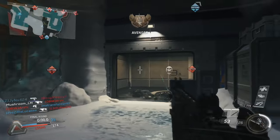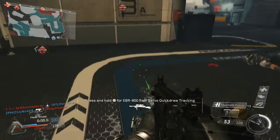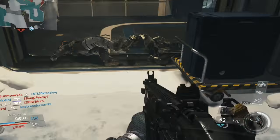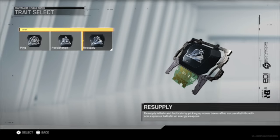Resupply lets you pick up your biospike and your tactical grenades. You just have to kill an enemy with a non-explosive ballistic or energy weapon - so any normal kill essentially - and you get a little package. We'll have a display on screen right now so you can see what that looks like and how handy it can be in gameplay.